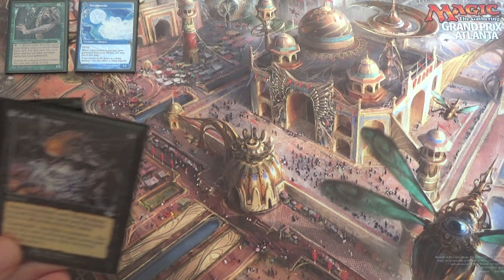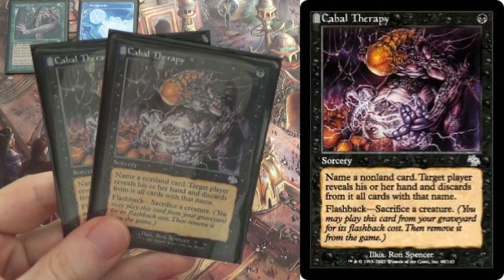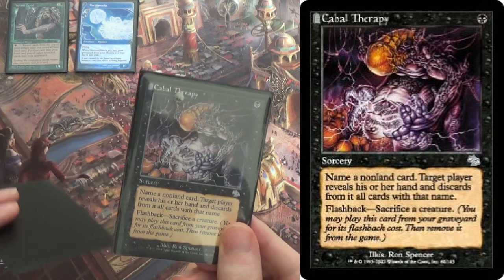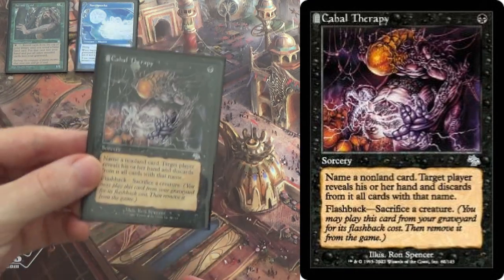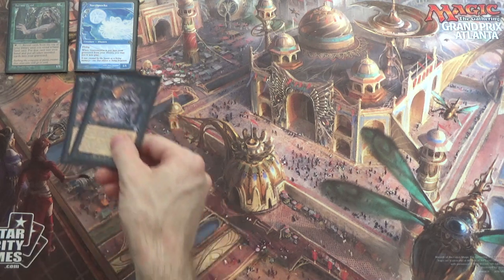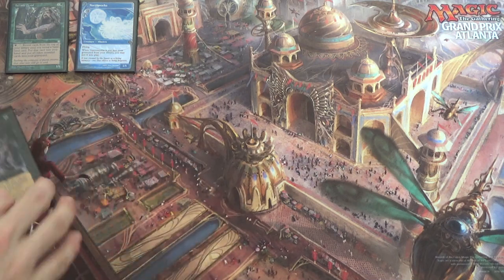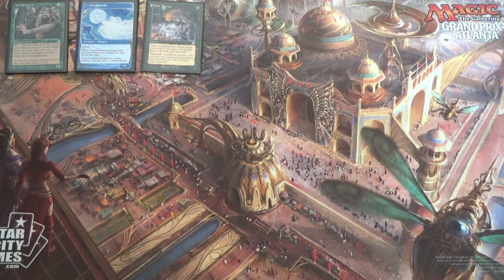Once you have Narcomoebas out, you have 2 Cabal Therapy. You're not going to actually cast it most of the time — you're going to flash it back: sac a creature, name a non-land card, target player reveals their hand and discards all cards with that name. For example, the first time you might name Force of Will, see their hand, see what they're working with, and then use the second one to name any other problem cards. Ideally, since you have 1 Hermit Druid out and 4 Narcomoebas, that's 1 Therapy, 1 Therapy, and you still have 3 other creatures.